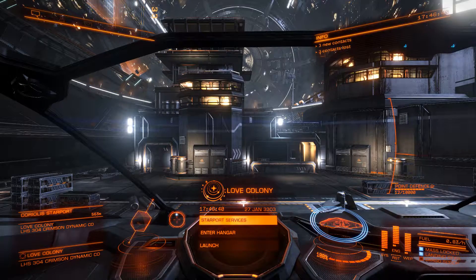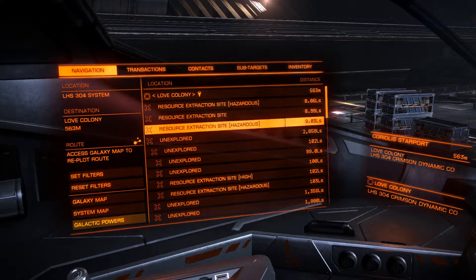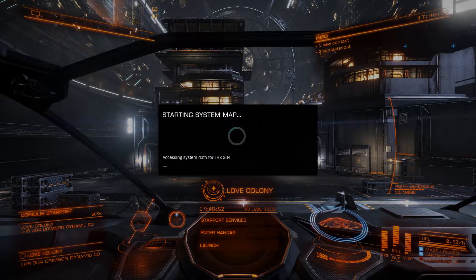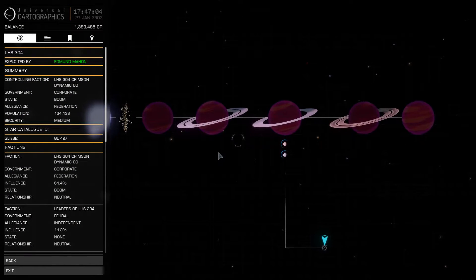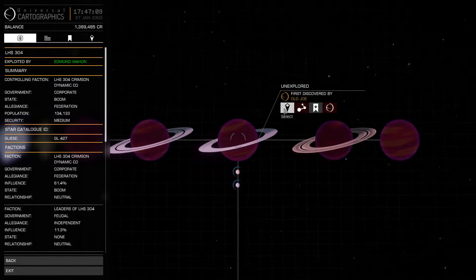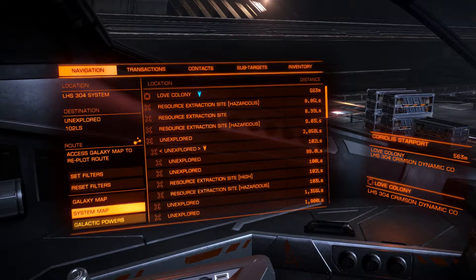We're going to be heading to a high resource extraction site. These are usually found in the rings of ringed planets. I'm going to fire up the old system map here and see what we've got. Plenty of ring planets, so let's just head towards this one and see what we can find.